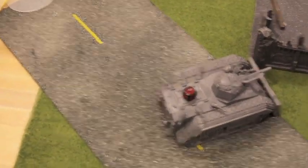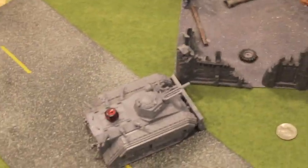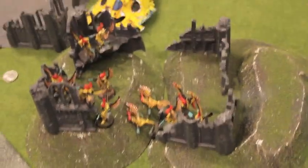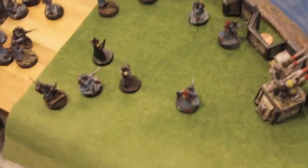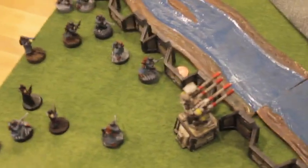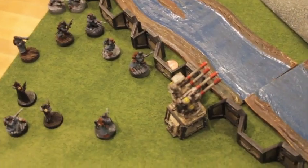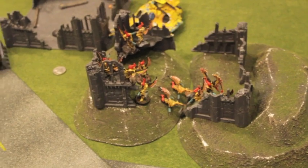The Dire Avengers came out, moved up, and threw a lot of shurikens into my veterans and chomped them up. The hawks consolidated into the center — they are on the objective, so they are on their way to winning the game. They poured a lot of fire onto my side of the board. I have to take another leadership test. Made that huge hole, so I'm going to be consolidating and moving everybody back into coherency. Need to get somebody else on that gun and see if we can knock him off by the end of the game.